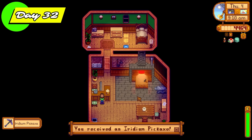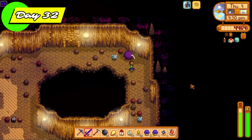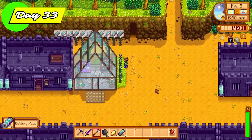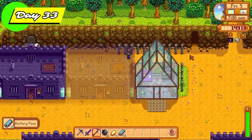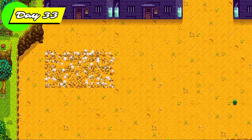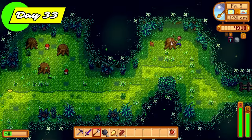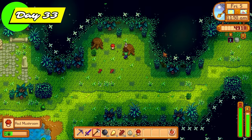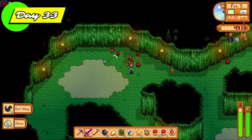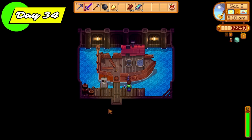I finally get my iridium pickaxe off Clint on day 32 — super happy with that, the last of the pickaxe upgrades. Straight off into the skull cavern killing more slimes. Day 33, look at all the battery packs. Time for another slime hutch, this time working downwards to the bottom of the farm. I had my steel axe — time to get into the secret woods to get hardwood because I needed a lot more hardwood to get access to Ginger Island. Then we're straight back into the regular mines farming red slimes, primarily just after the kill count for 1,000 slimes to get the slime charmer ring.